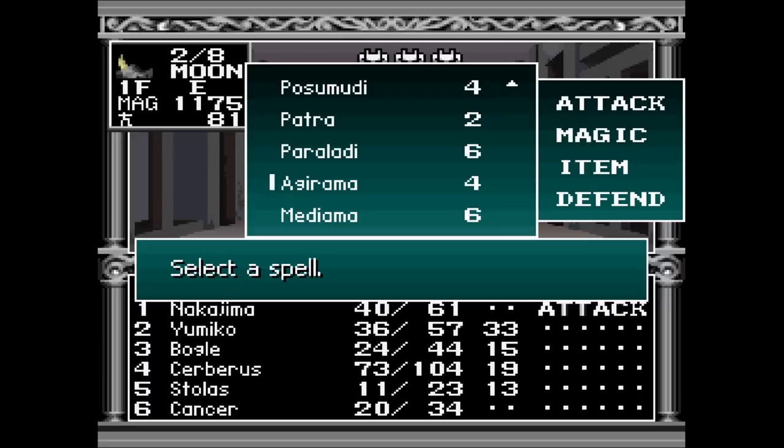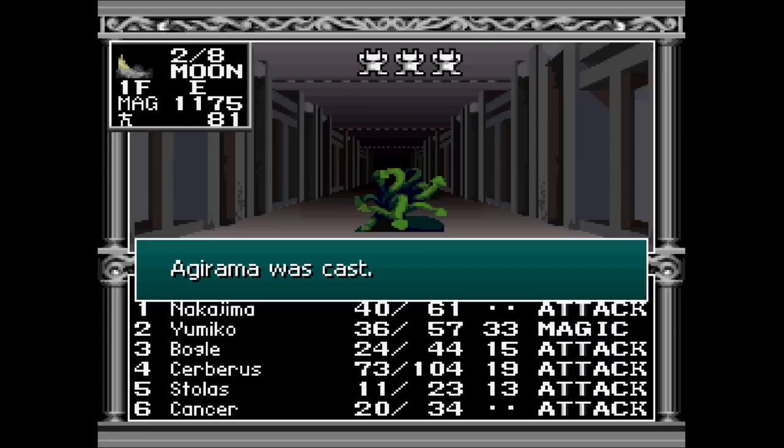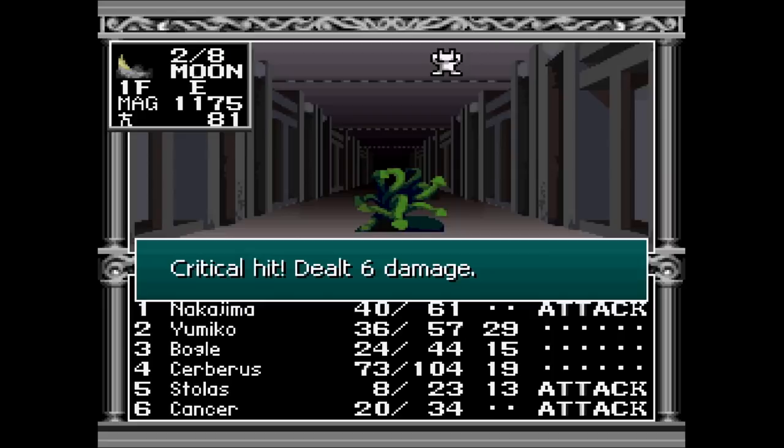This is very unnecessary, but I thought I would show it off. These things are very weak to fire, as you can see. They're actually not that powerful, and it's easy to kill them with physical attacks, but they are very susceptible to fire — I guess because they look like living plants.